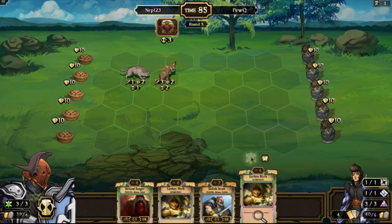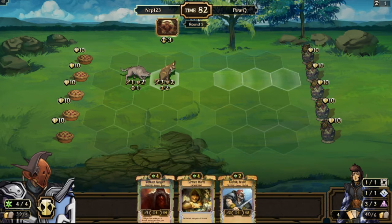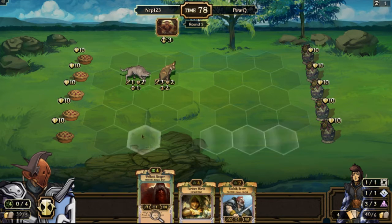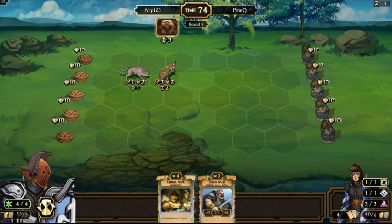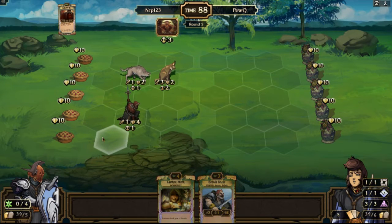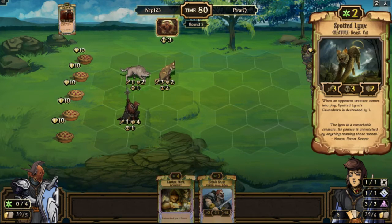I'll get rid of one of the Earthen Mirths — pretty easy call here. And I'll just play it like that so I'm kind of engaging the entire board. My Spotted Lynx will attack next turn as long as he plays some kind of creature, and we still hope there's no Soul Steal.